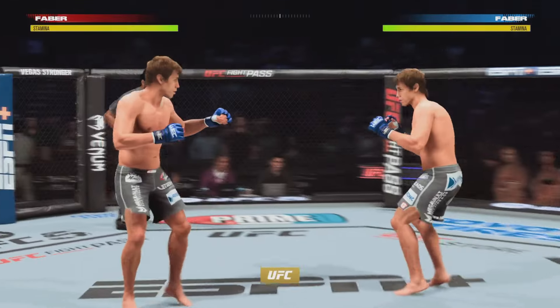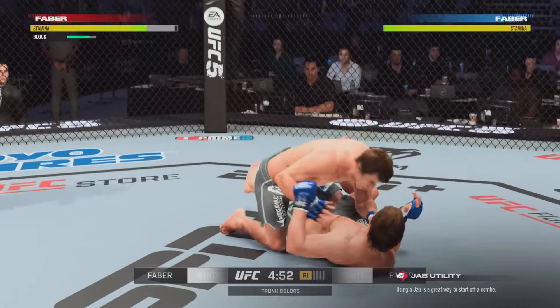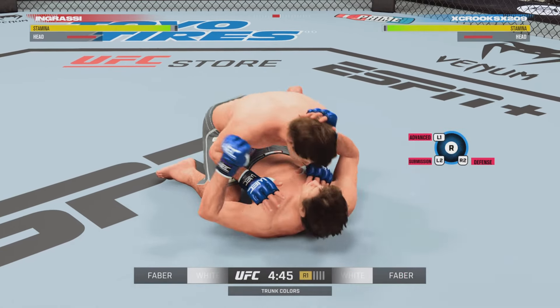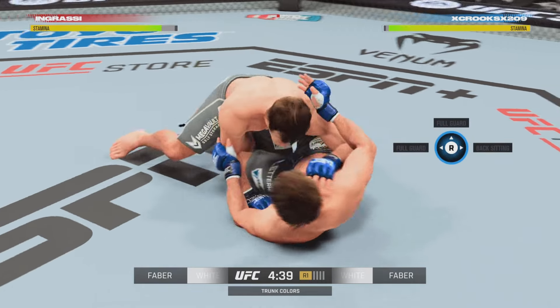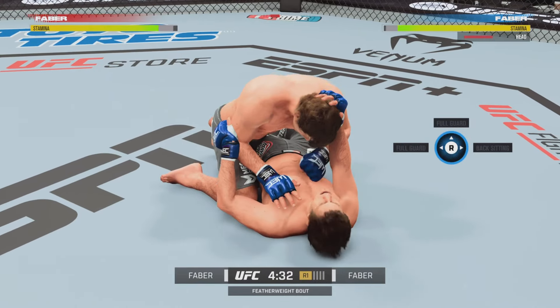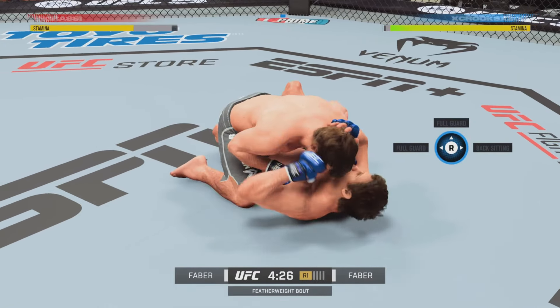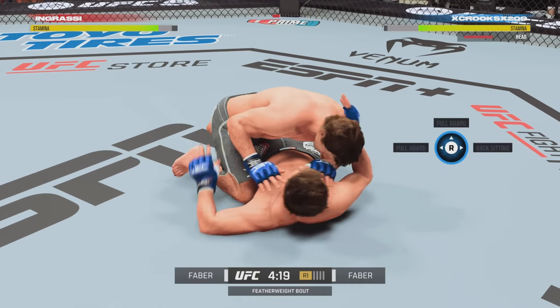In today's video, we're going to be using the new alter ego Uriah Faber in the UFC 5 featherweight division. For those of you guys that haven't had the pleasure of using Uriah Faber, or if you're just grinding for those 15,000 coins that it costs to get him, it's very, very worth it. He's very, very good in UFC 5, and surprisingly so — I didn't think he was going to be as good as he is.